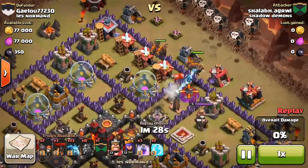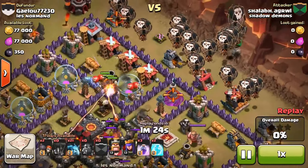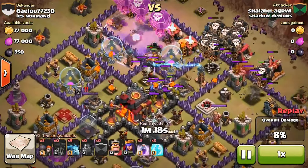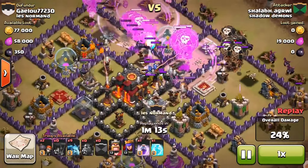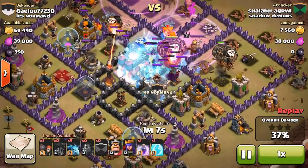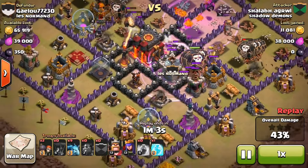This guy is on my team, so he drops his Lava Hounds — he drops four of them, and everything's just locking onto him. That leaves his Balloons free to just go to town on the defenses. The defenses aren't all that high, and especially the air defenses — they are not high. He has one level 6, two level 5s, and one level 3. He's already taken down two of those, and it looks like he just took down another one.